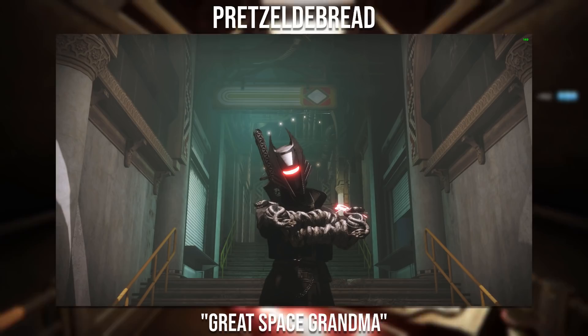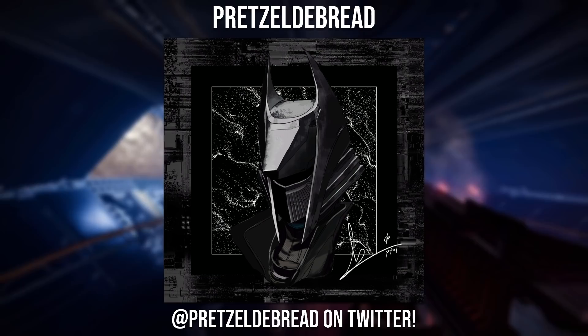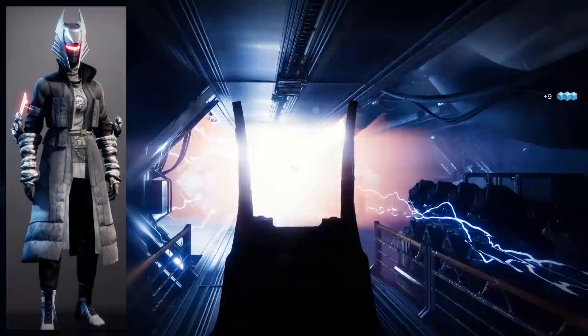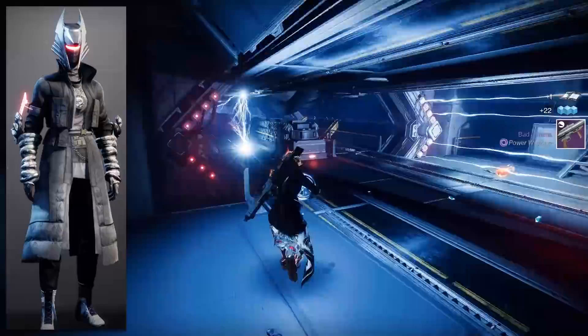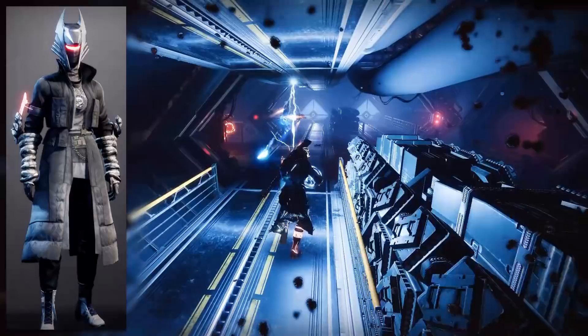Moving on to the next Warlock set, it goes to Pretzel de Bread with the Great Space Grandma set. I don't fully understand the name, but the set looks really nice. Something I especially love about this set is the art piece they made for it — it looks absolutely incredible. The helmet is the Hood of the Exile, and as much as that is overused, I quite like it here because it's blended with the Couturier ornament. When I covered the Couturier robes a lot of you bashed it for looking terrible, but I personally really like it — I love armour pieces that display the class logo.